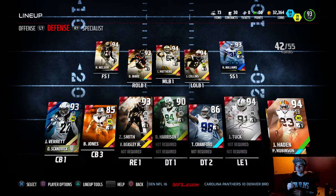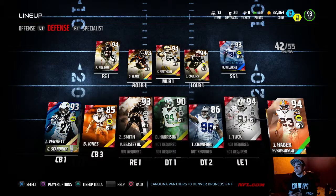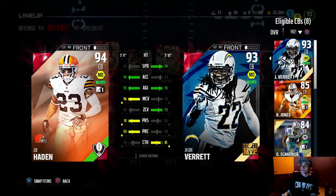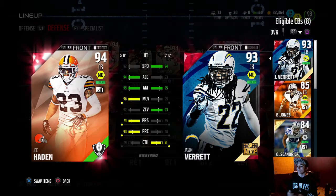I sold Patrick Peterson because he was just playing god-awful — you guys saw it in the gameplay, I just didn't like how he was playing. So now we have Joe Hayden and Jason Garrett, and I'll compare the two with you guys. Jason Garrett has 94 speed, 93 acceleration, and 95 agility.